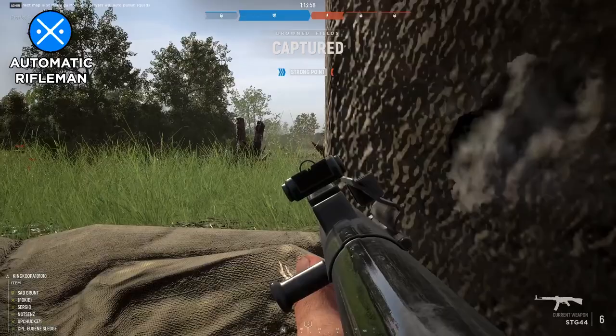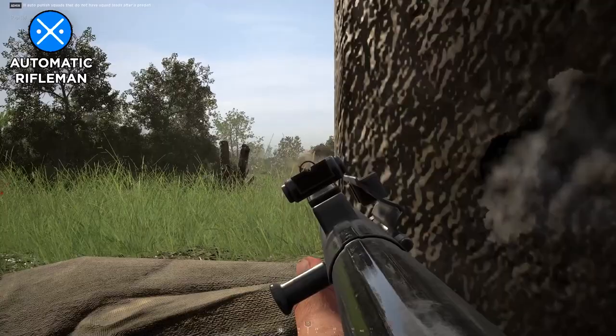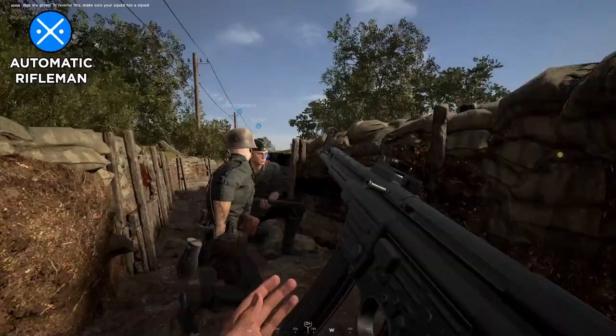The Automatic Rifleman role is equipped with a fully automatic rifle or submachine gun. This class is great at providing an advancing team with short or long-range suppressive fire, keeping enemies' heads down and allowing your team to push farther up. The Automatic Rifleman is a unique hybrid between the Rifleman and the Machine Gunner roles, providing a high amount of suppression while still being mobile enough to push up with the rest of the squad.